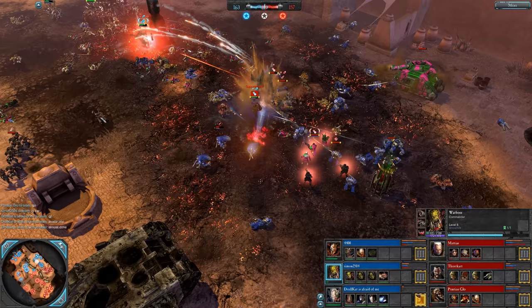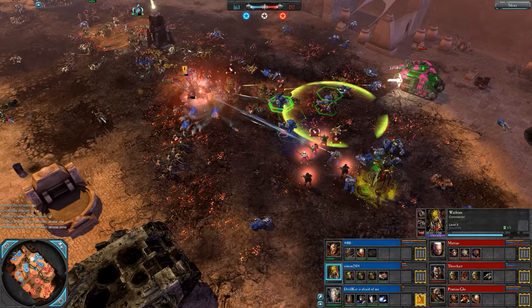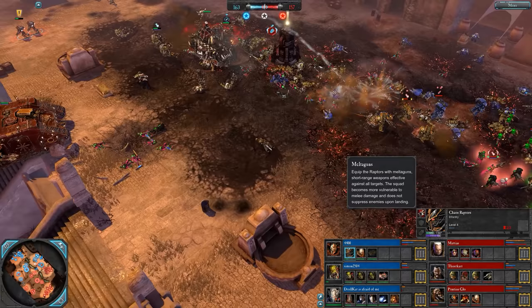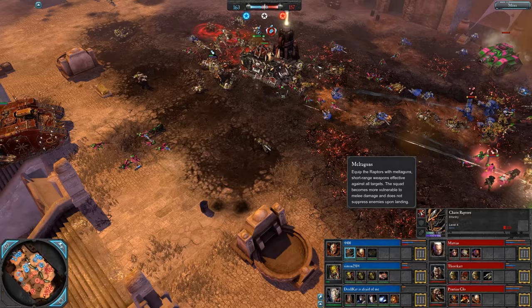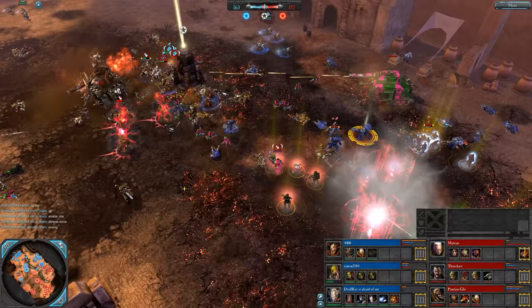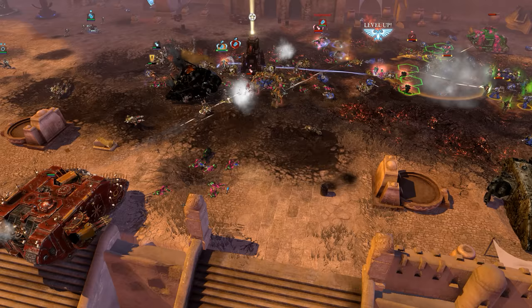Raptors jumping in — they have the Melta Bomb upgrade, should really tell you that on the upgrade screen. 163 to 157. Note here where it says 'more vulnerable to melee damage' must refer to them losing melee resistance. One to one cap — nobody can get this east side. The looted tank driving into a hell of a lot of trouble goes down.